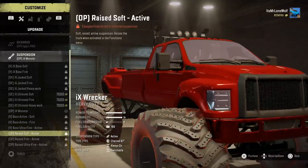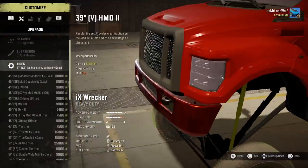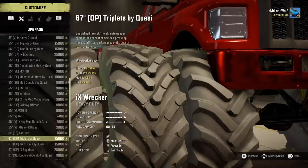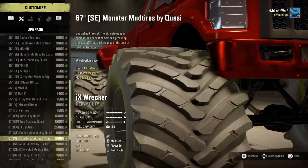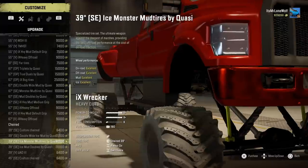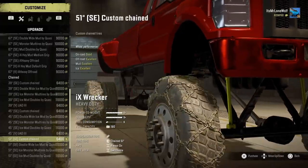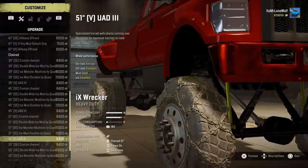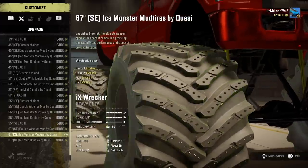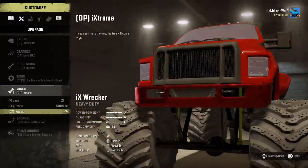Suspension-wise there are all sorts of different options. I'm going for the monster truck version, which I believe is the tallest one. For the tyres, I'll skip ahead a little bit because it honestly takes about two minutes to scroll through them on PlayStation 4. You've got just about every tyre imaginable, as well as some modded ones — big quasi-muds, studded muds. The studded ones behave pretty much the same but you've got the advantage of the studs as well, so they're still pretty good on all the snowy maps and icy roads.